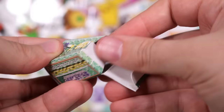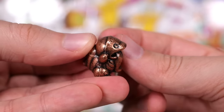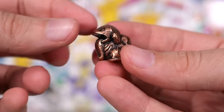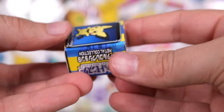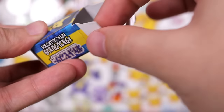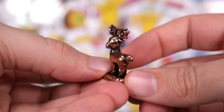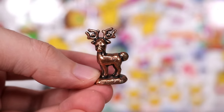Next, we have a Copper Lickitung with a big head. Is he proportional? Some of these Pokemon may have had general changes from the art they were based on back when some of these came out to the Pokemon that we know now. We have the deer one — Stantler, I think.